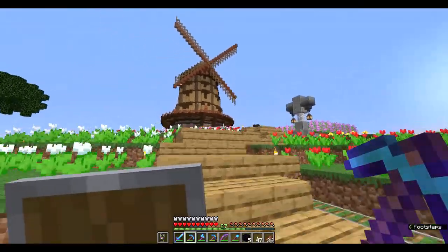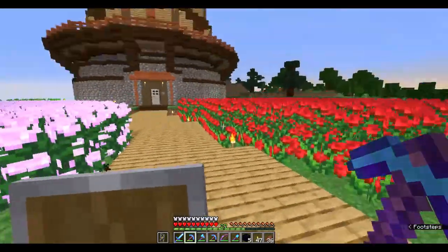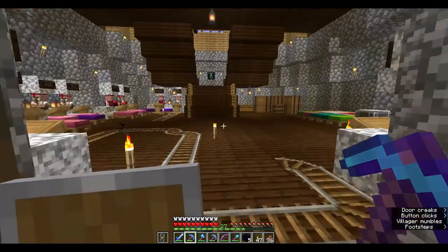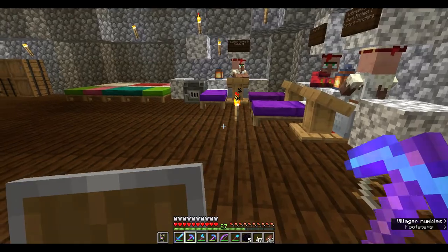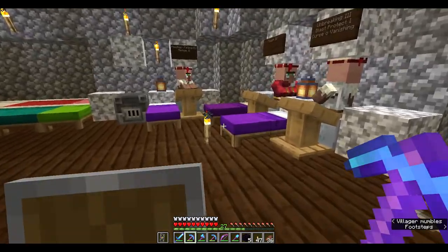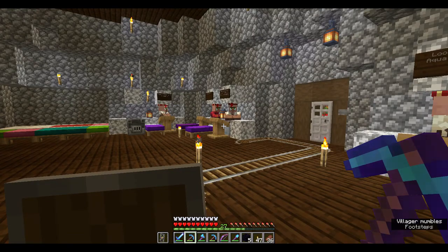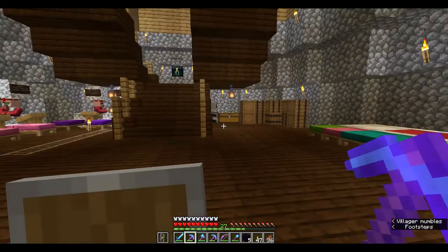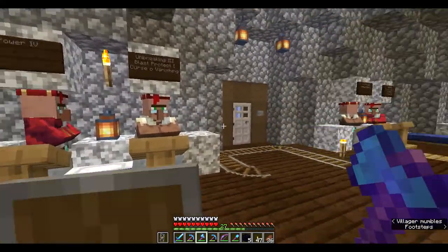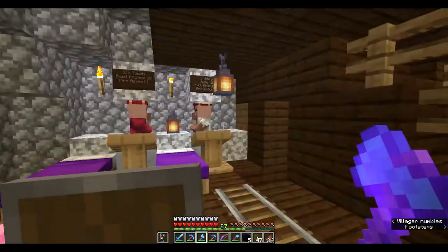This goes all the way around here and this is where I spend a lot of my time — the windmill, which is my villager trading hole. Excuse all the beds; I've been trying to breed them. One of the updates made me lose all my villagers that weren't name-tagged, so make sure you name-tag your villagers or you might just lose them one day. These are all my villagers — they all do books for me because I sell books in the shop.